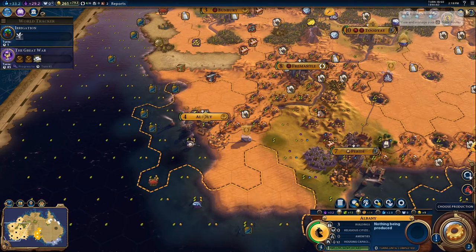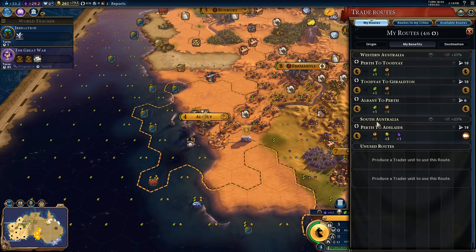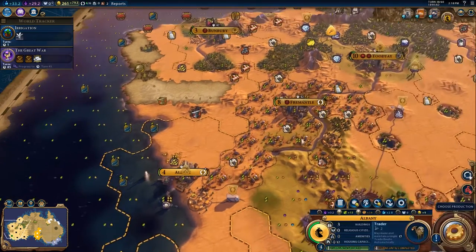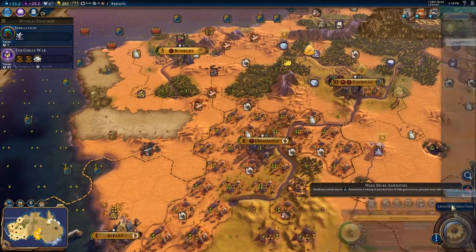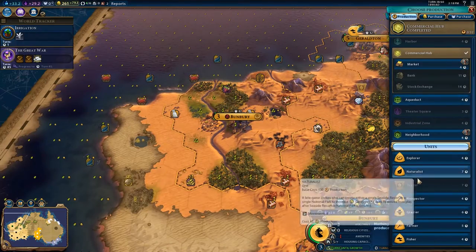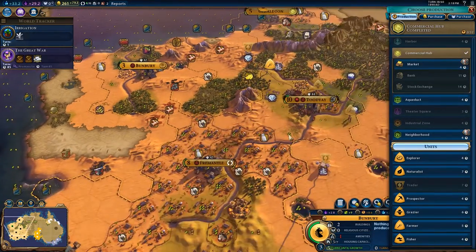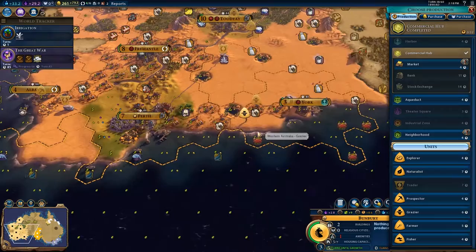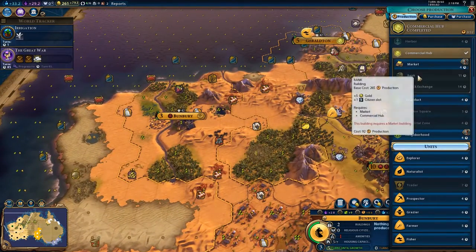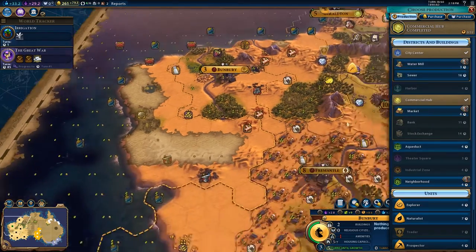Do you have a trader, Albany? There's a good question. No, you don't. Why don't you get me a trader? You can get them in a reasonable amount of time. And how about you, Bunbury? You definitely don't have a trader, so why don't you get me a trader? Oh, I can't, not for a few turns. You did just finish your commercial hub.